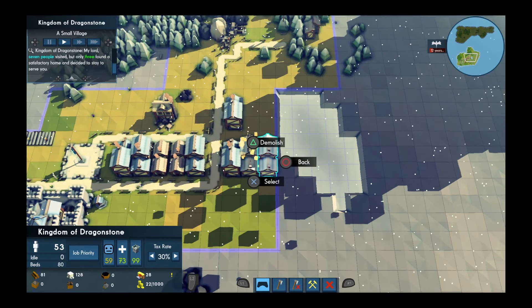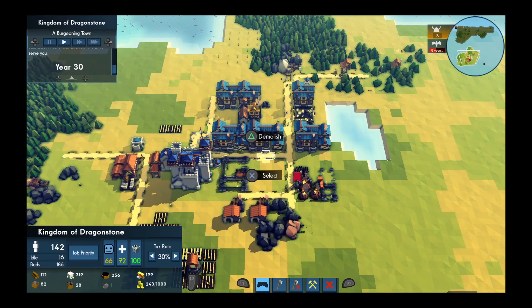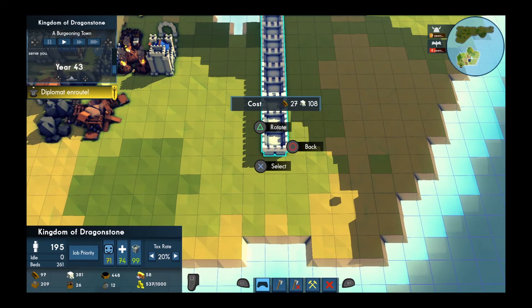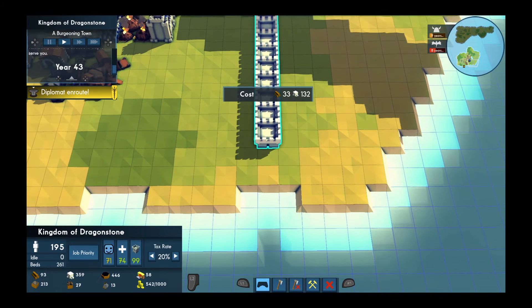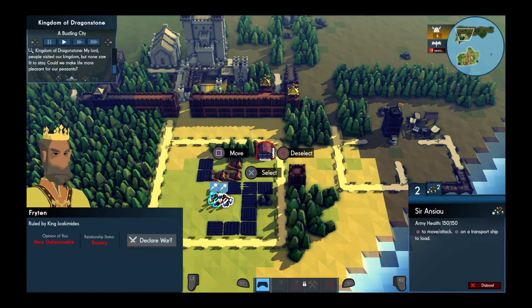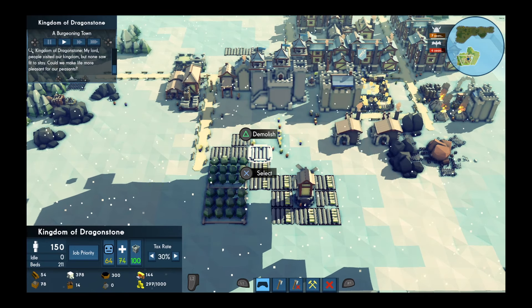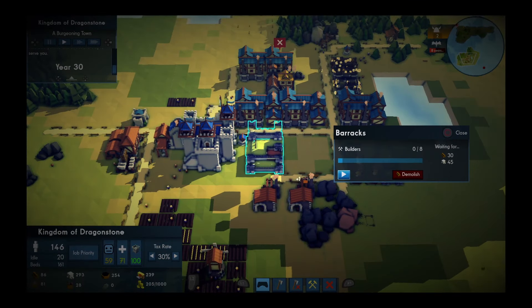Your growing kingdom will eventually attract unwanted attention from hostile forces, including Viking raiders, other kingdoms trying to take your resources for themselves, and hungry dragons looking to make a meal out of your villagers. You'll need to construct walls, archery towers, and recruit and outfit an army of your own for when you go on the offensive. Finally, you'll need to keep track of the changing seasons, preparing for the colder months by stockpiling food, materials, and medicine to ensure your people remain healthy throughout the winter.